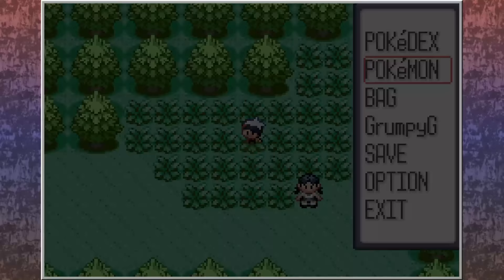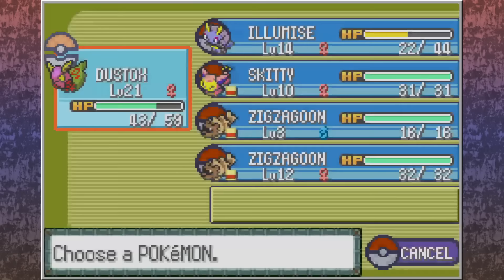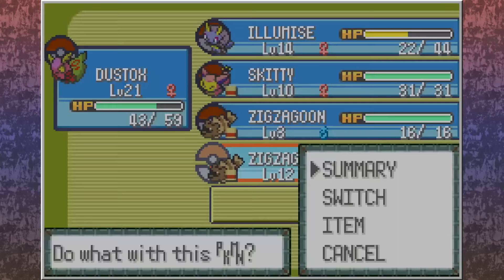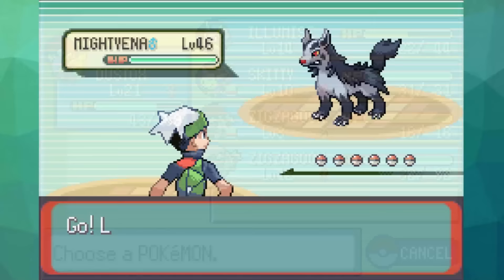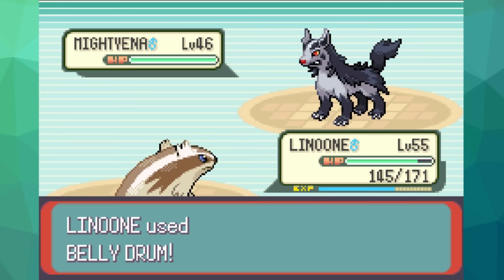Tip number 7: Early Pickups. Zigzagoon's Pickup ability is very useful in the early game, allowing you to grab items such as Super Potions, Repels, Poke Balls, and even Rare Candies — all of which can add up to a lot of money saved. But Zigzagoon actually has a 1% chance to pick up either a Nugget or a King's Rock even at lower levels. Having a King's Rock before Gym 1 is pretty huge, especially with Pokemon that learn multi-hit moves like Fury Swipes and Bullet Seed. And later on, Linoone can still pick up White Herbs and extra copies of the TM for Rest before the Pokemon League. Very underrated ability.